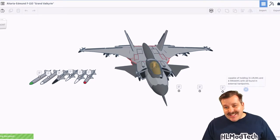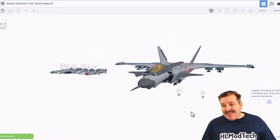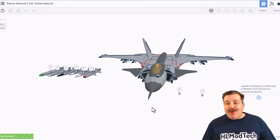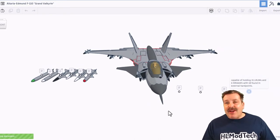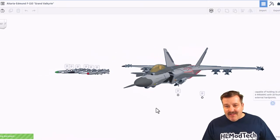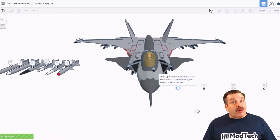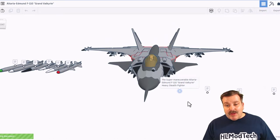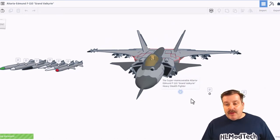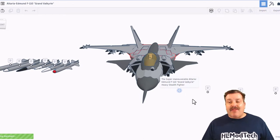Today's design comes from Unlimited Model Works. Oh my goodness, this thing is still loading — it is intense. It is the Altaria Edmund F-110 Grand Valkyrie. Unlimited Model Works was awesome enough to give us some notes about the airplane. This aircraft is super maneuverable, and it's called the Grand Valkyrie.